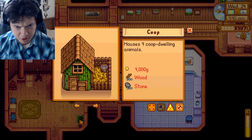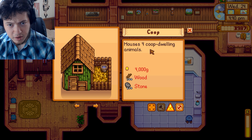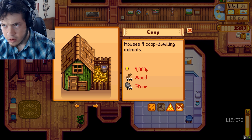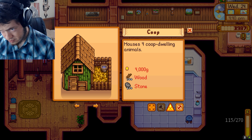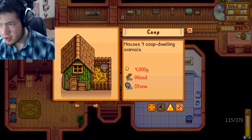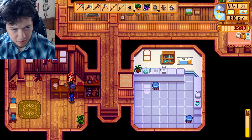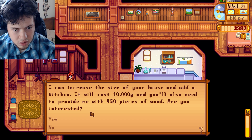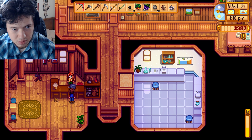A coop? Oh, like a chicken coop! How is this for coop-dwelling animals? What is a coop-dwelling animal? It's a chicken, right? It's probably a chicken — chicken, duck, boy chickens, gold chickens. And dinosaurs? Oh, dinosaurs. I would need 10,000 gold.